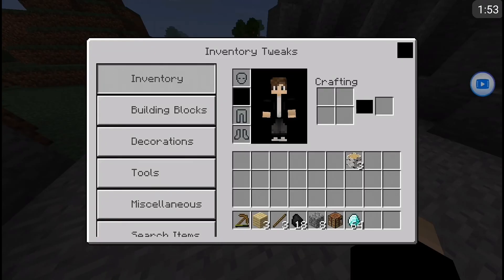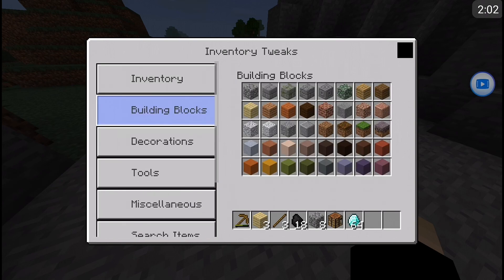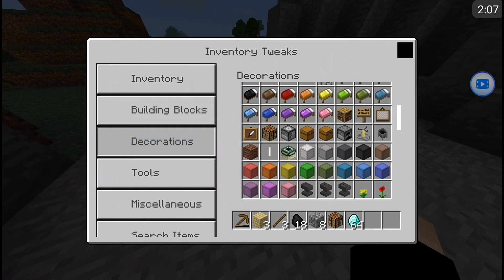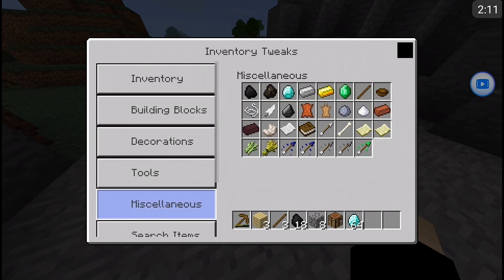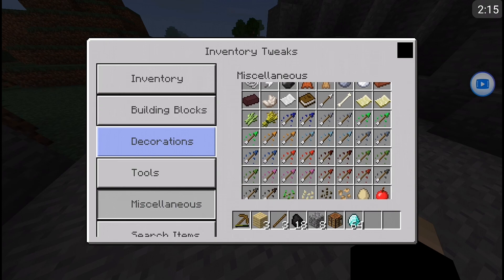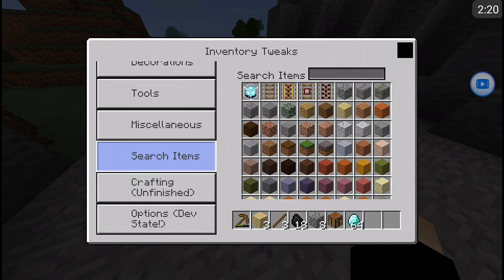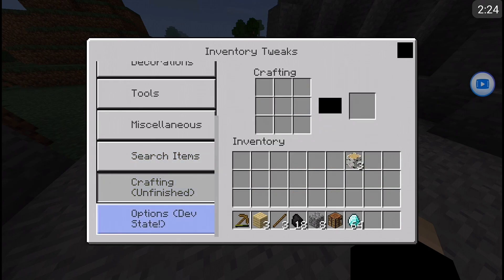Let me open my inventory. My texture is so messed up, oh my god. Now you can see there are particular options — building blocks where you get all the blocks, doors, tools, an eating bar, and other things. There is also a search bar here.